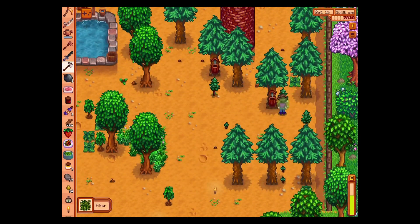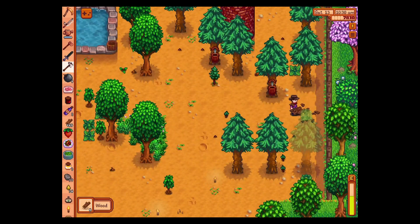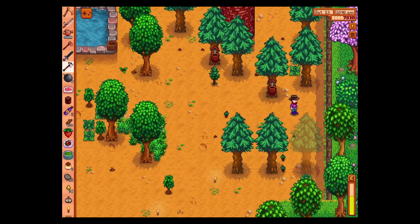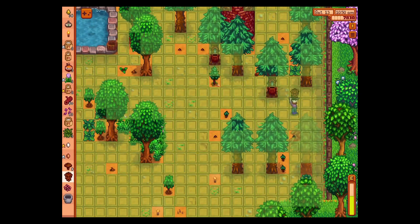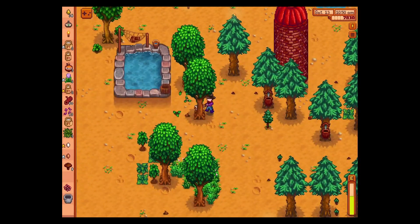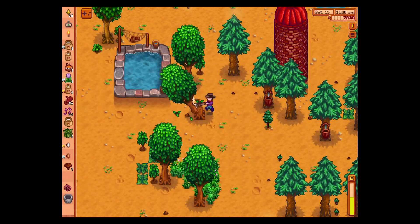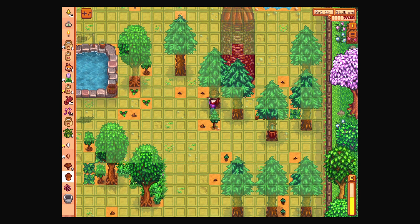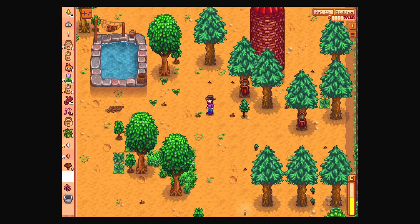This would actually be a pretty good place to have our normal trees, potentially. Do we have acorns on us at all? No acorns — just the pinecone. Well, pinecone, we're going to plant you. You will grow and become a tree. Actually, if you drop an acorn let's find it. We planted one acorn to the left — we'll put one over here too.